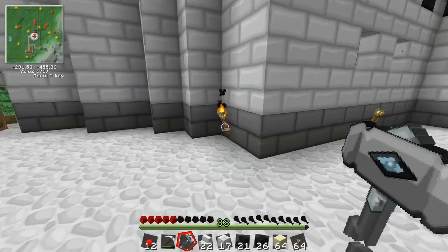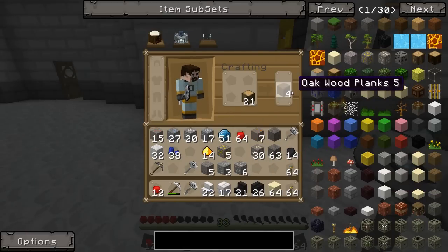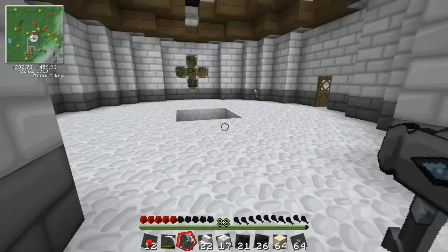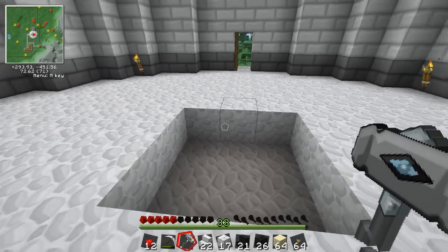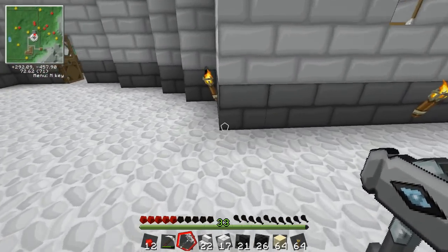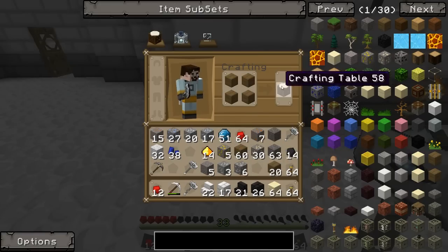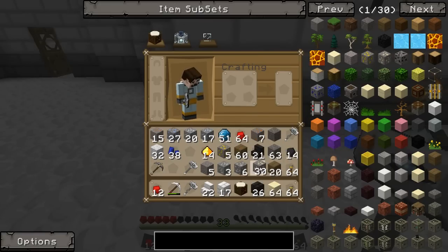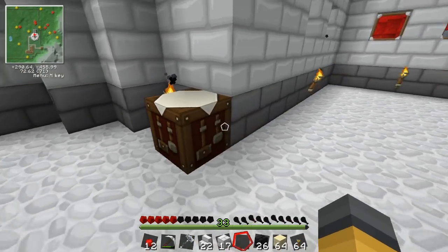Now what we're going to need inside the smeltery before we start crafting is a whole bunch of chests to hold all of the ores and metals that we create here. Not only is this place going to create cool tools for us, but it's also going to be a great place to process all the ores we get down in the mine and turn them into actual metal bars. I'll make a crafting bench quick - it's always handy to have one in different buildings.